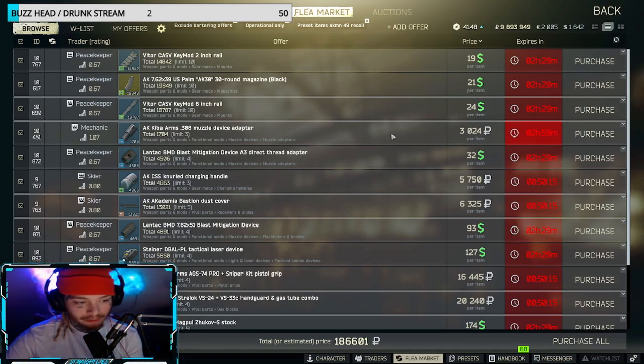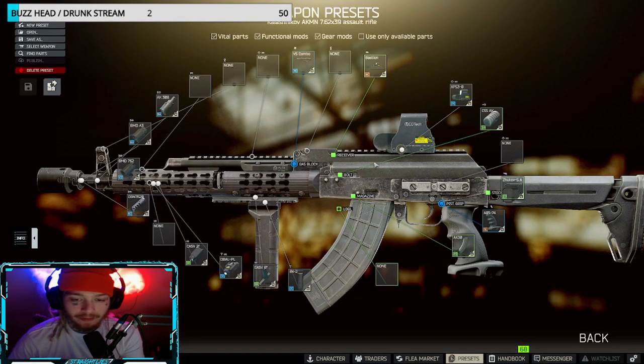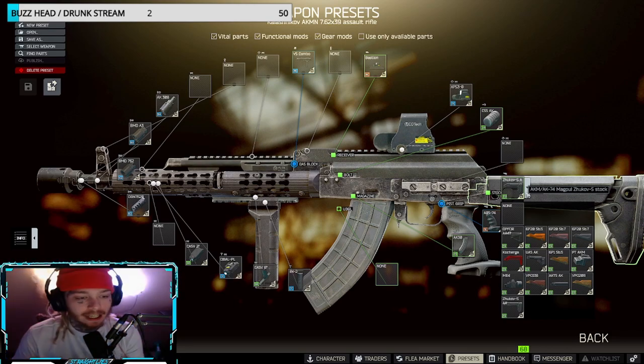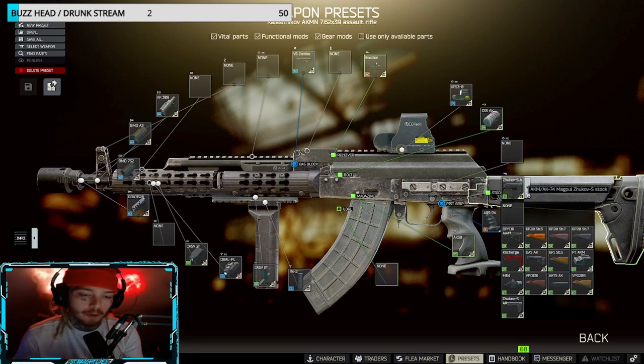Let's go into the parts and modification. First off, when you're modifying the gun, the most important thing is the stock. We are using the Magpul S stock — you guys can use any other stock that you want. This stock is a little bit more on the expensive side, so if you want more of a budget build you're more than welcome to exchange it for a different stock.